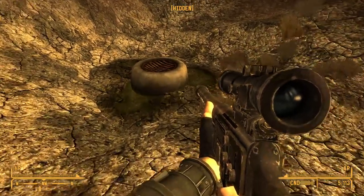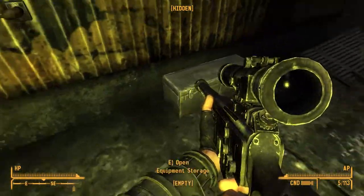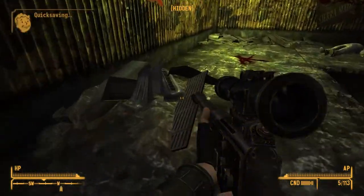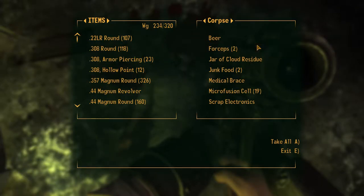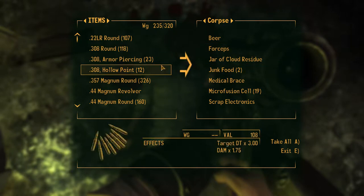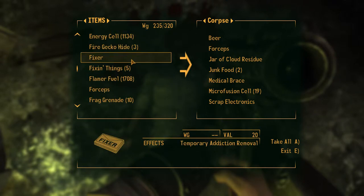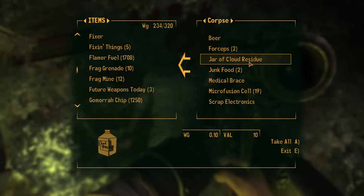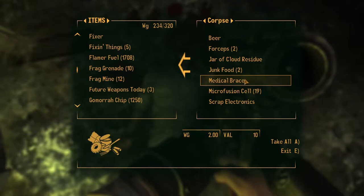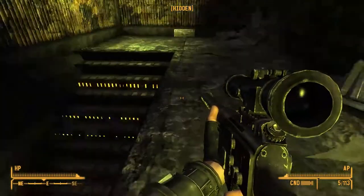Hello and welcome back to Fallout. This is looking very pleasant. That's blood, that's a corpse. Why did I pick up forceps? What even are forceps? Are those the little bits of things that you can use to pick a bullet out of a body? Jar of cloud residue, junk food, medical prices, microfluge cells, scrap of electronics. You, sir, have a very odd inventory there.